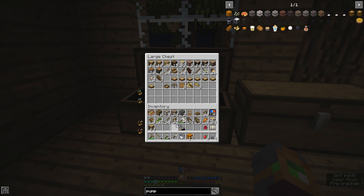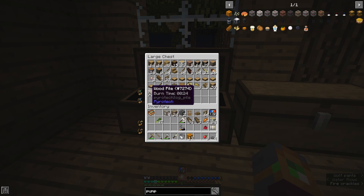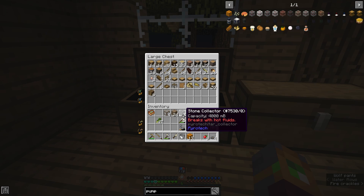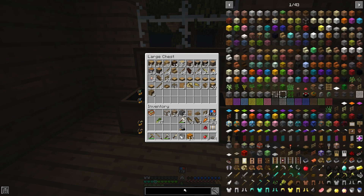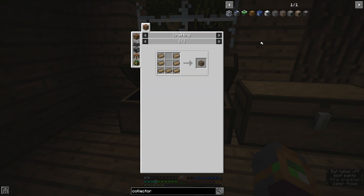We already have vent posts. And we already have wood piles for burning more stuff. So we're gonna have to definitely make our refractory building back again. We should make a refractory collector, because this way we can use hot fluids for it too. Oh, that's it? It's just refractory bricks? I think we've got those.